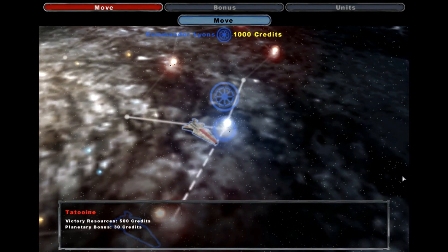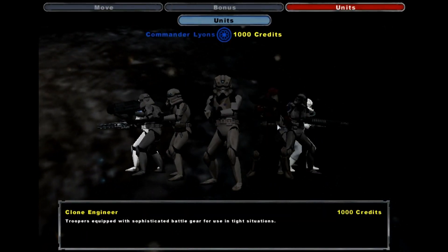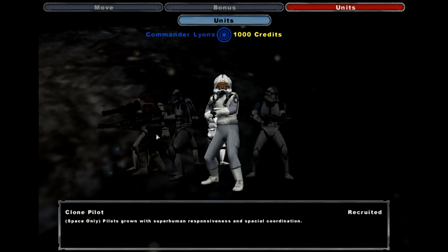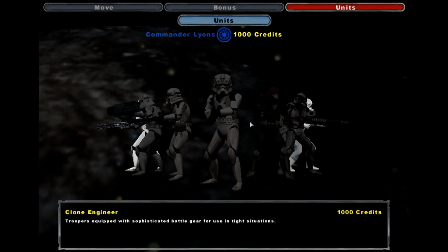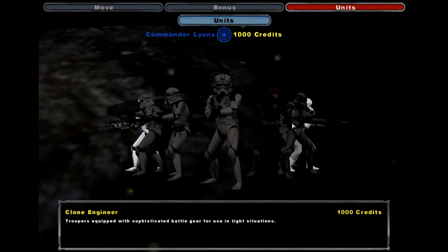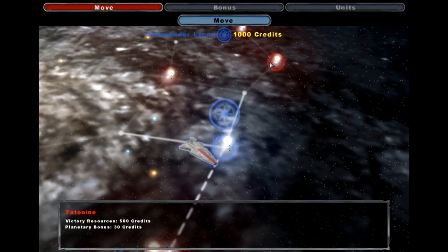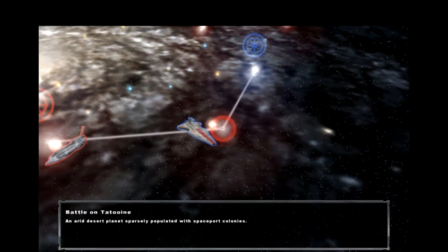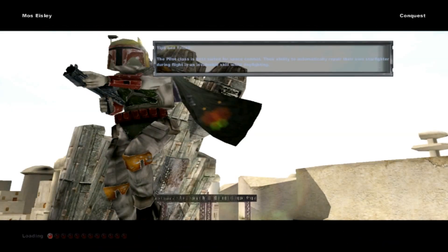I just recently did a video of this, but for some reason my sound just randomly went out and I had to redo this. So I think I'll start off by saving up some credits to buy the Clone Commander. And since we're right next to it, I think we can go for a Tatooine victory. I'm not going to go to Geonosis yet — I don't know, I just don't really want to go to it.